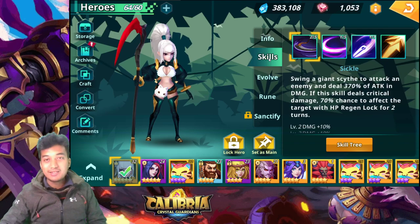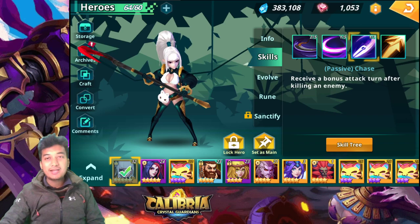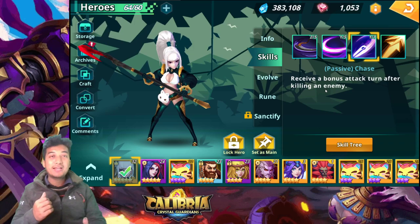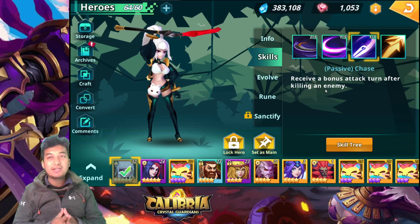Let's start with her passive skill, the Chase. What it actually does is give her a bonus attack after killing an enemy. As soon as she lands a fatal blow — kills a particular opponent — she will get an extra turn right away, without waiting for all the turns to pass.